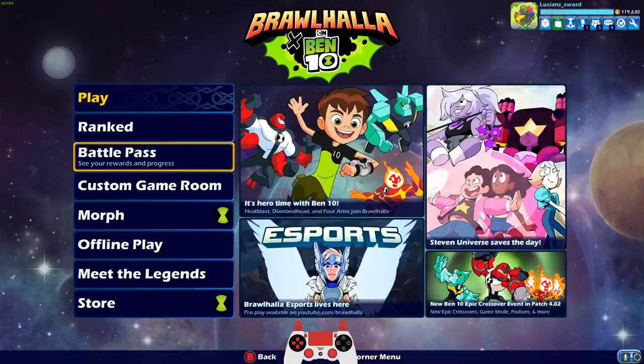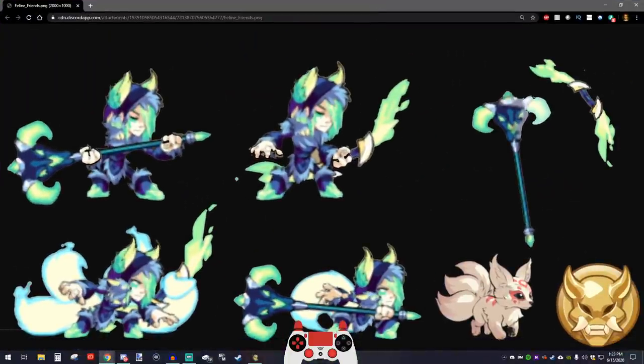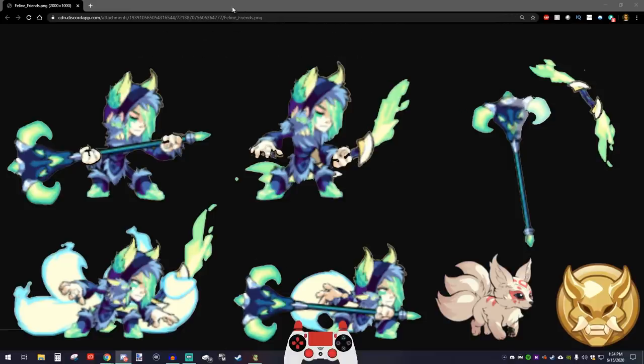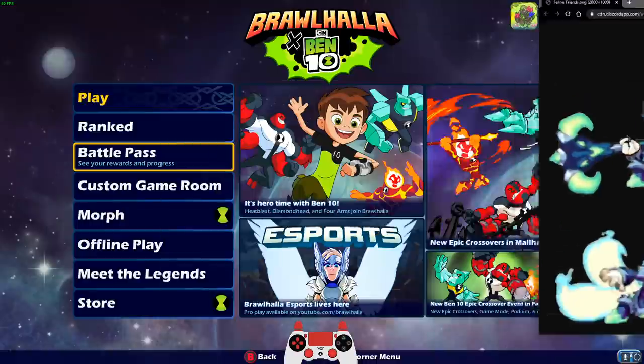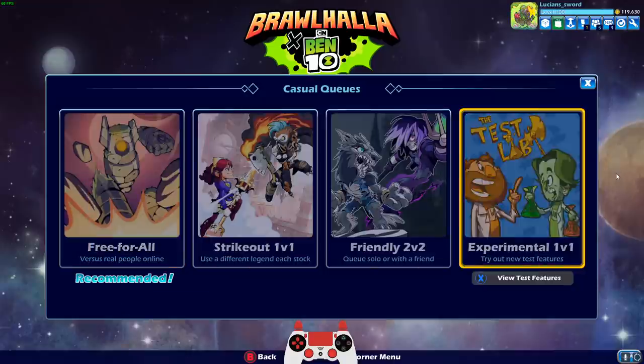Number 5 is called Feline Friends. It looks like this. This was submitted by... Soul Fire Yumiko, Fox Spirit Yumiko with the Teros Hammer. It looks like the Shinsakai Koji Bow with the Kitsune Sidekick. I'm pretty sure I have all of those items. Let's go into 1v1. Yumiko... I do have Soul Fire Yumiko!